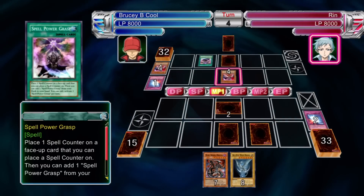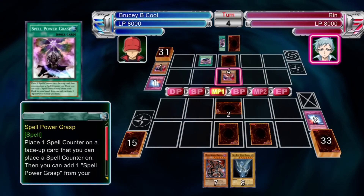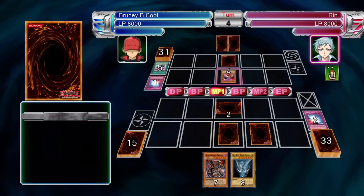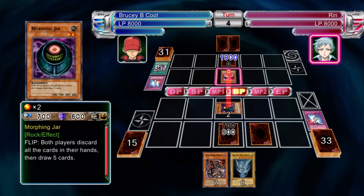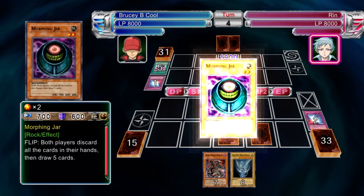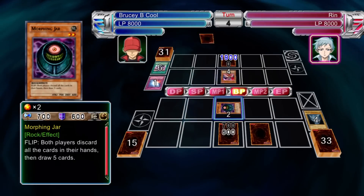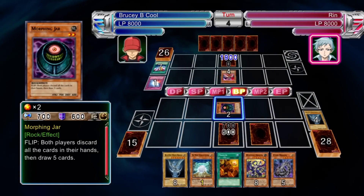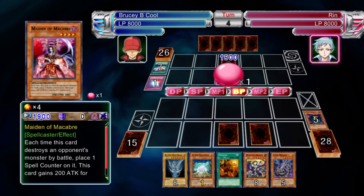Special summoning-wise, she's got Magician's Circle, Magical Dimension, Summoner Monk, and even Apprentice Magician, which usually brings out Old Vindictive Magician — a nasty little card. When it's flipped face up, it destroys one of your monsters. Other than that, notice it's all things you can usually chain to.